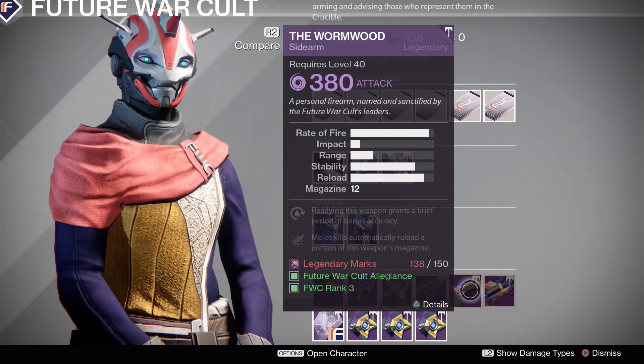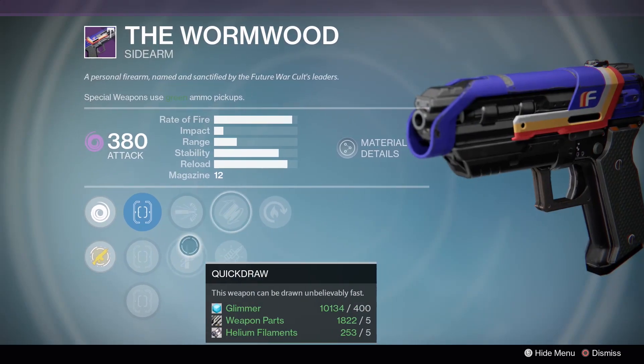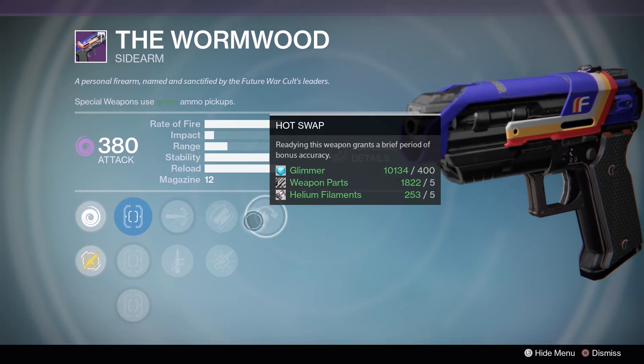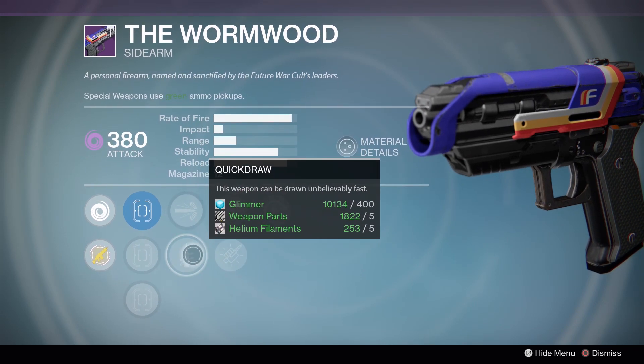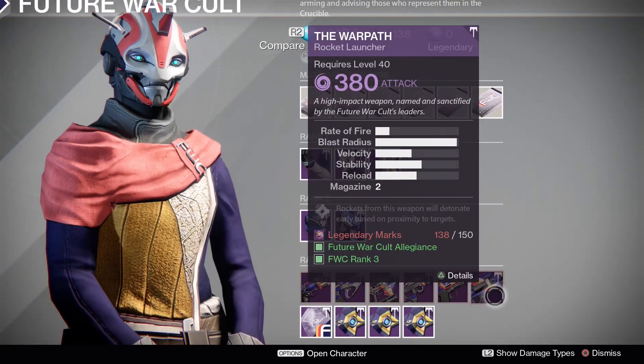Moving over from the Wounded, we have the Wormwood, which is just a sad cry of its former self. We got Hot Swap, Fitted Stock, Cascade, High Cal, or Quick Draw. Nope - it's not doing anything for me.